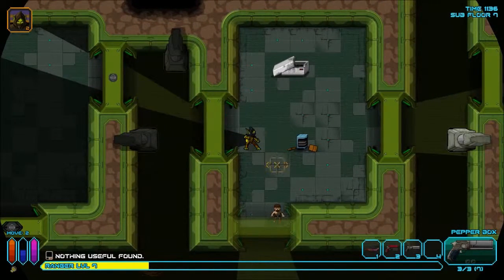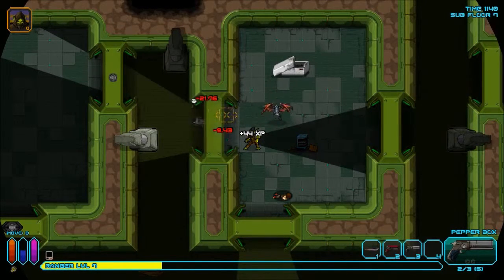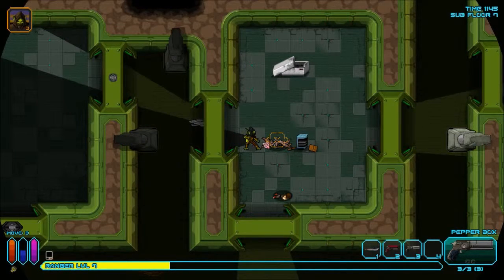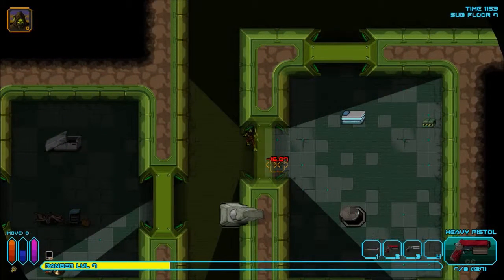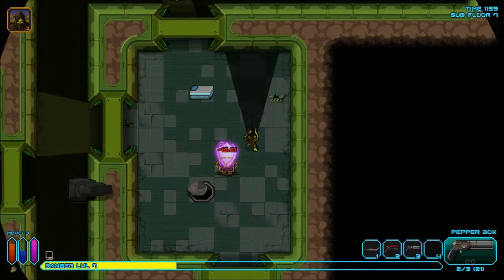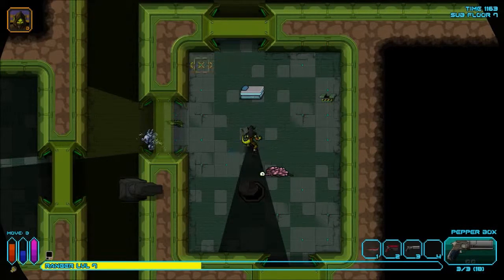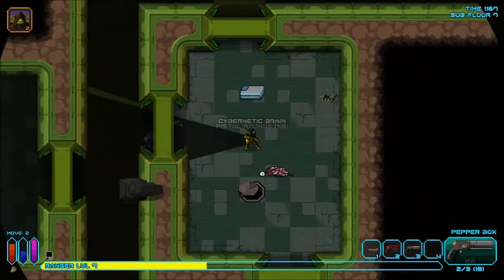Let's dust this guy. Running out of here — it's for the shotgun. I got some shotgun ammo now, asshole. One, two, and in range. I try that — one, two. He's trying to run away — he's not going to get away. And he's dead. Cybernetic brain and some pistol rounds.